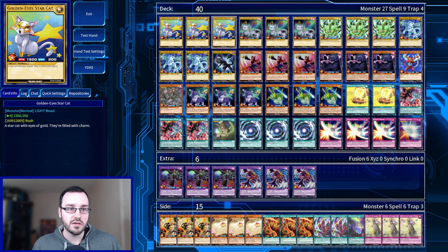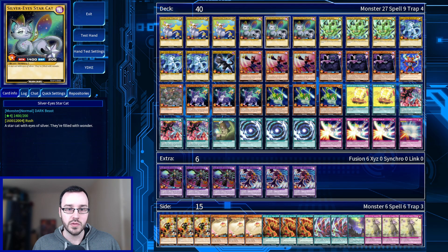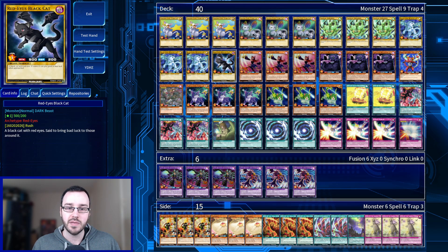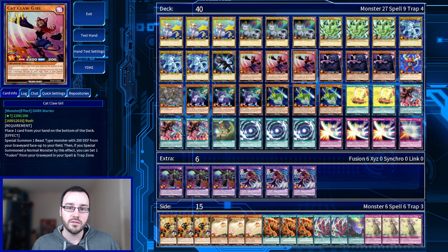For the main deck, three copies of GoldenEyes Star Cat, three copies of SilverEyes Cat, three copies of Iokai Air Aries — that's 200 defense — three copies of BlueEyes White Cat, and only one copy of RedEyes Black Cat. These are in there because we need specifically normal monsters for a lot of our effects, including both of our fusions. For the main deck effect monsters, we are on Catclaw Girl. Place one card from your hand on the bottom of your deck, special summon a beast-type monster with 200 defense from your graveyard. Then, if you special summoned a normal monster by its effect, you can set one fusion. This card can summon itself, use its effect, bring back fusion and the other half of a fusion, and then go directly into the fusion — on its own this card is basically a fusion.